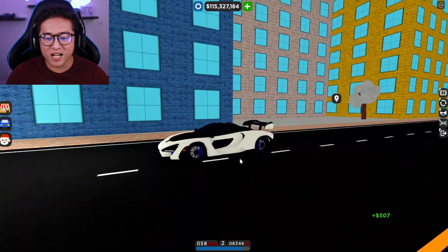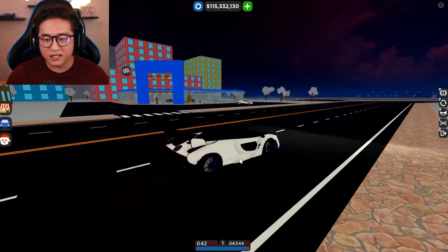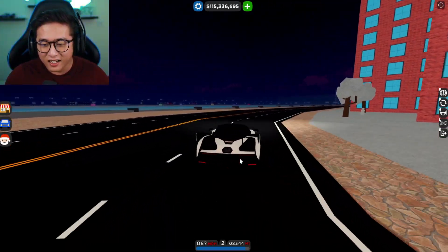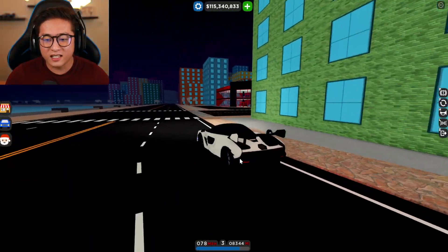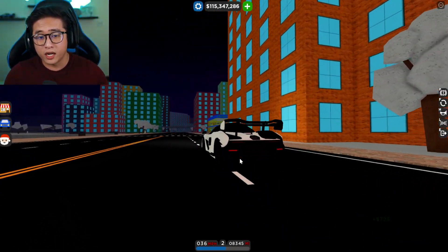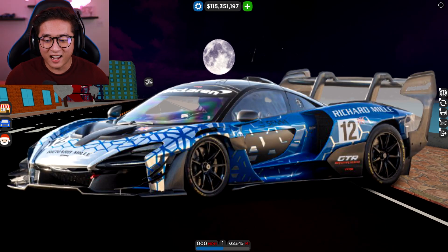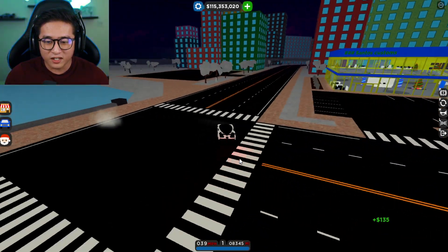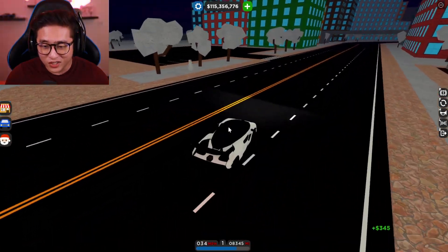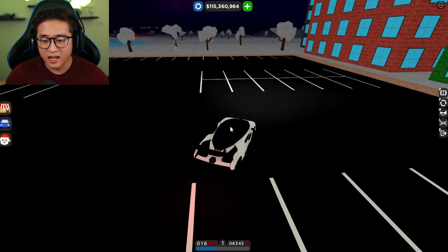So we have the McLaren Senna GTR, the Bugatti Pure Sport, the 488 Pista, and the Pagani Huayra all coming tomorrow in Car Dealership Tycoon. You can see the screenshot on screen — it is absolutely amazing. If you don't believe me that this is the Senna GTR, I'll show you what it looks like. I know all my cars, and when I saw that screenshot I totally freaked out because I wanted the Senna GTR and also a P1 GTR. I literally made a top 10 video of cars I want in Car Dealership Tycoon and most of them just got added.